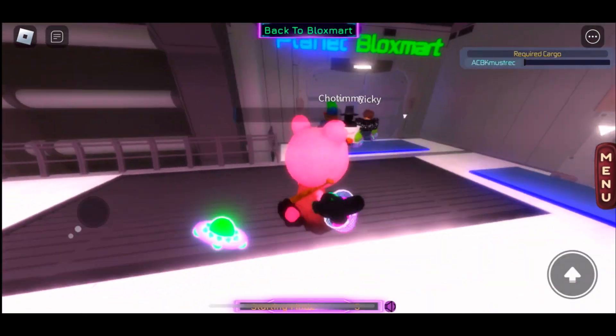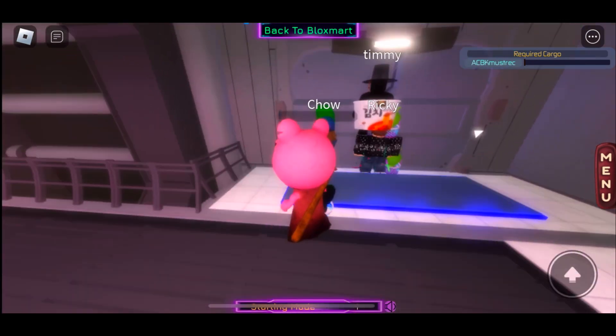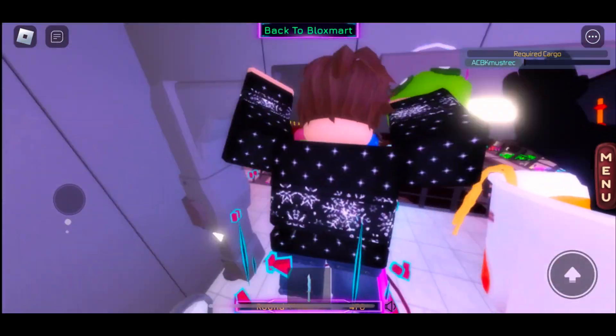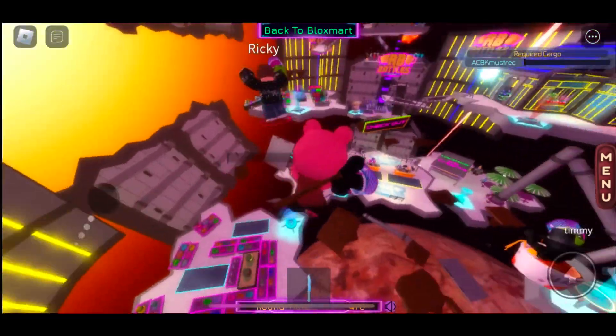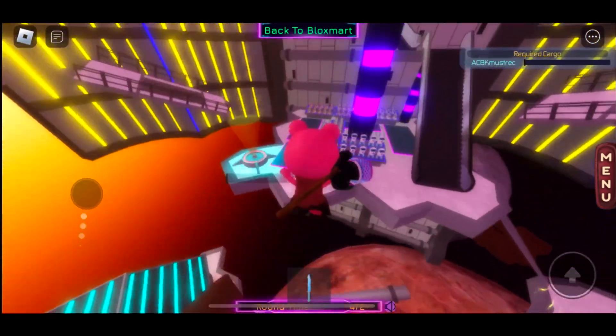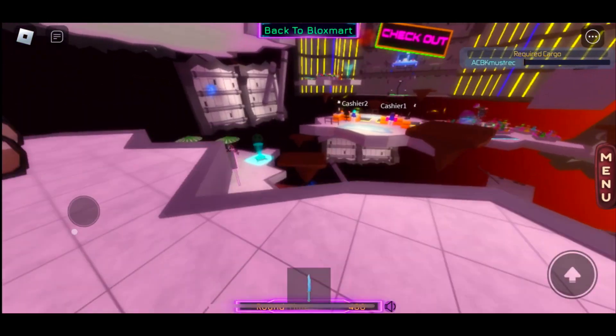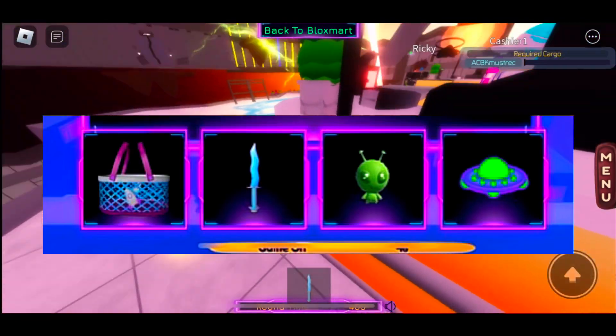Go around the map collecting items and then bring them back to the cash register, which is right in the middle of the map, to check out. You have to repeat this process many times until the bar on the top right of your screen is filled up to the end.